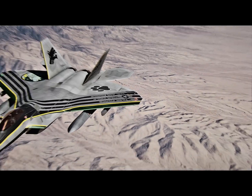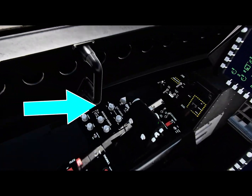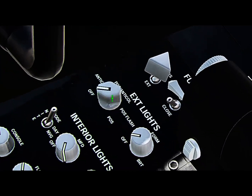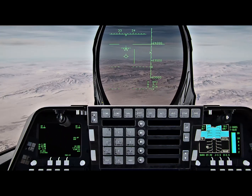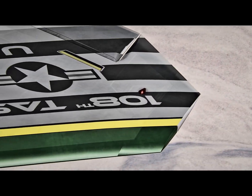If you find that your external lights are on and want to turn them off, the keybind for them doesn't work at the moment. So in the cockpit you have to go to your left side and you'll see this button here. Left click it until it is in the off position and then you'll see your external lights have been turned off.